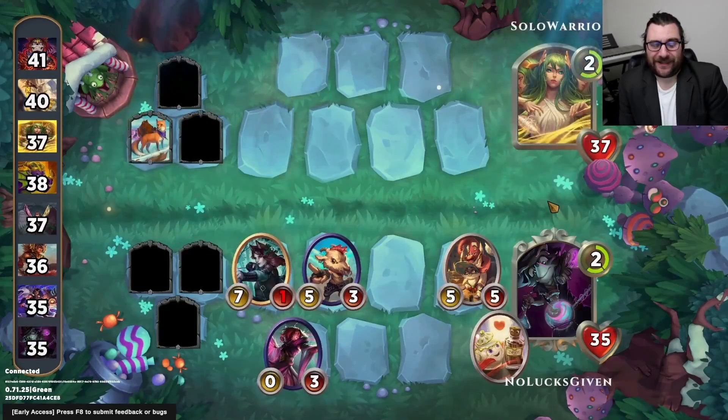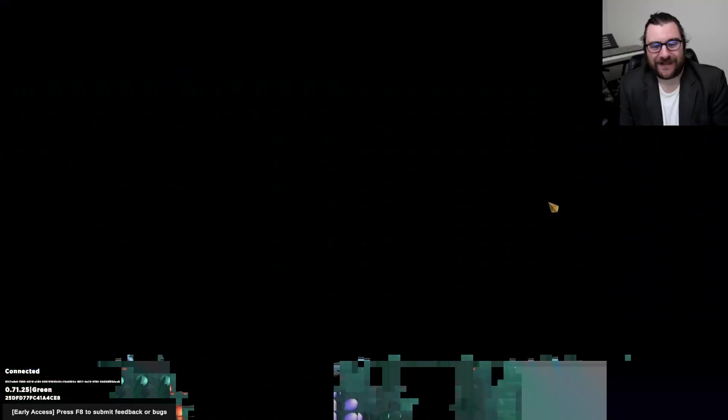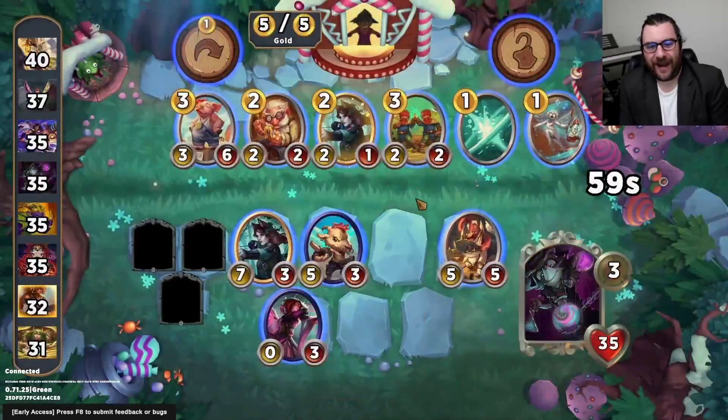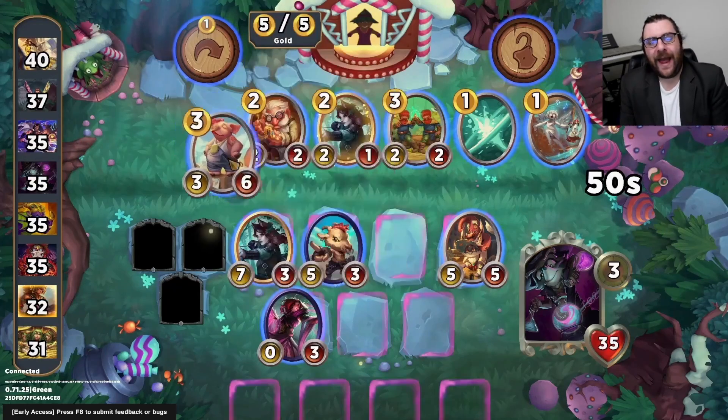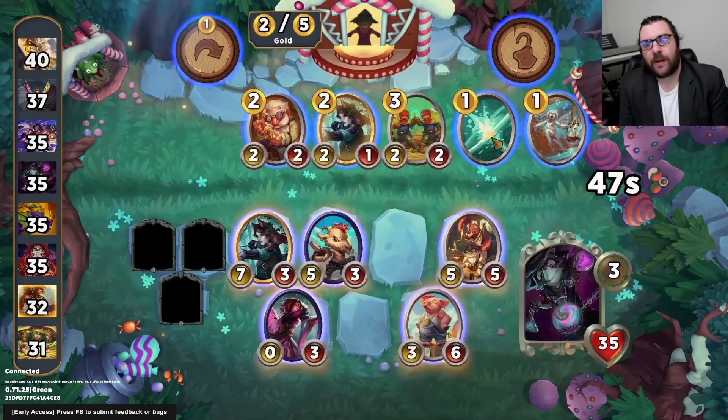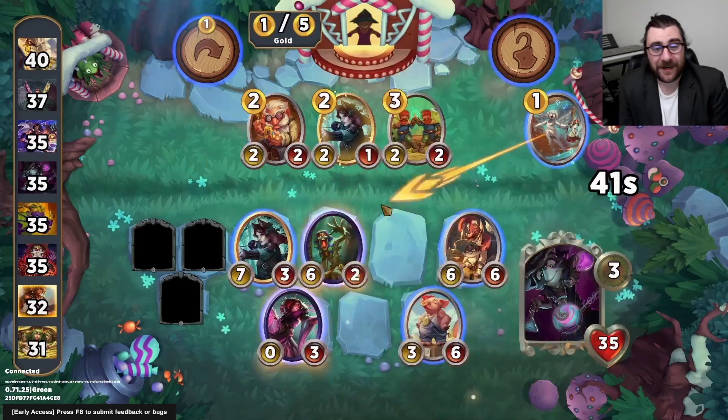Sherwood Sure Shot actually just totally crushes this combat, takes out my opponent's Wizards Familiar, and leaves us unscathed. Now we are on 3.0, and I do think that Prize Pig is probably a pretty reasonable pickup here, and from there I'm going to cast some more spells.